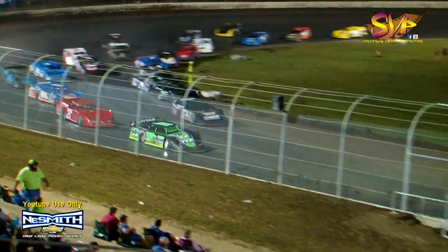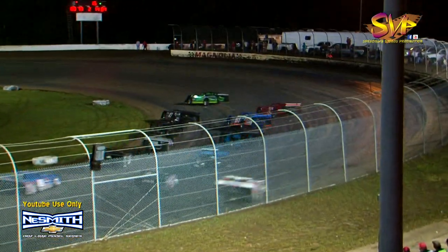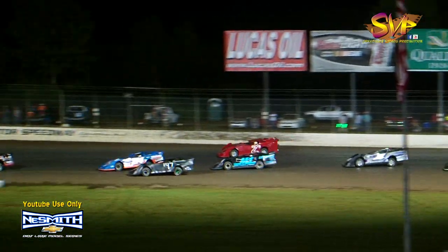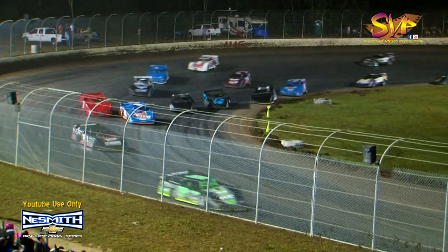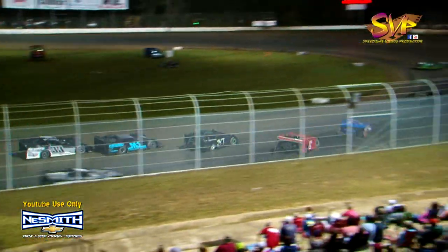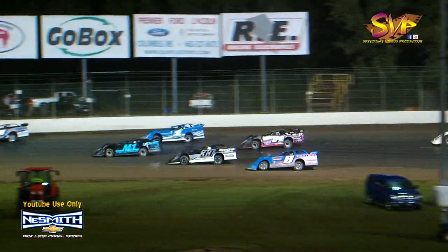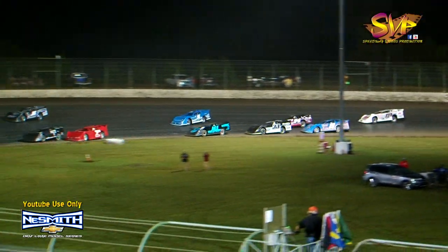Coming back to the green flag here. It's Monty Skinner out front. Evan Ellis and Kyle Shaw now your top three. Hunter Carroll back to the fourth spot. Randall Beckwith rounding out your top five. Monty Skinner leads the way, sixteen laps complete. Good two and three wide battles behind him. Here comes Kyle Shaw, going to work on Beckwith for that third spot. Hunter Carroll now moves up into the fray. Jeremy Shaw on the move as well, going after his cousin Kyle Shaw for position number five.